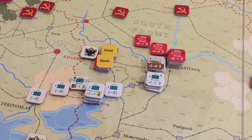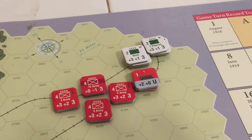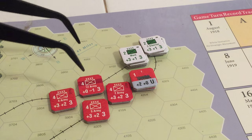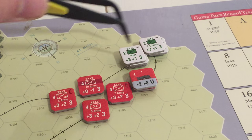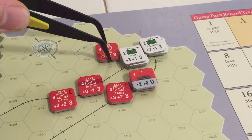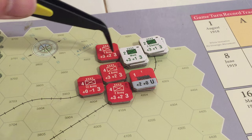Polish — they're happy. AIF — they're happy. I think there's only one chit left, and that is the East. Let's see what we can do here. Units move — one, two, three; one, two; one, two — and we'll attack.